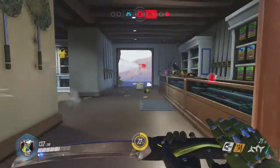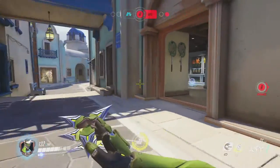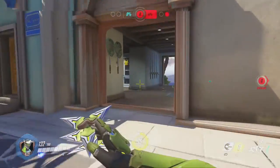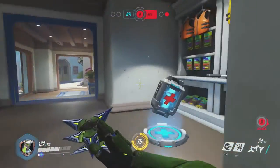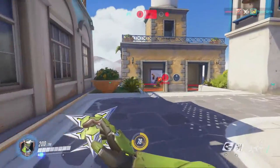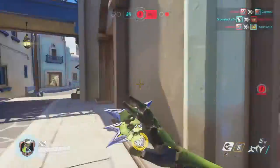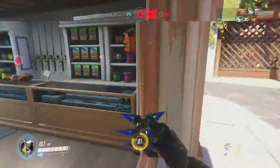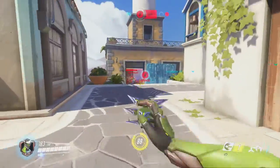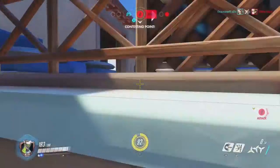Genji's fourth ability is Deflect. It only lasts for two seconds and you can still be shot in the back when Deflect is up. It only deflects projectile objects and does not deflect beam weapons, so it doesn't deflect Zarya's beam or Zenyatta's orb that does extra damage. Symmetra also has a beam weapon, so that won't be deflected either.